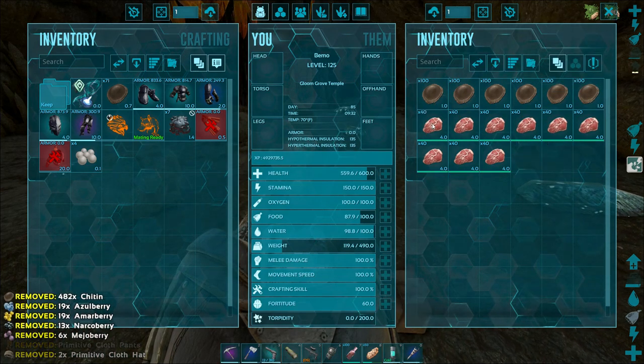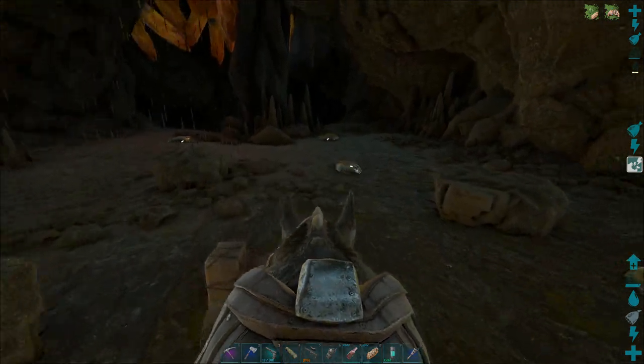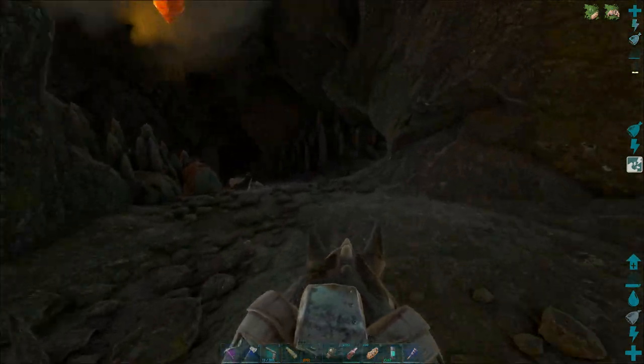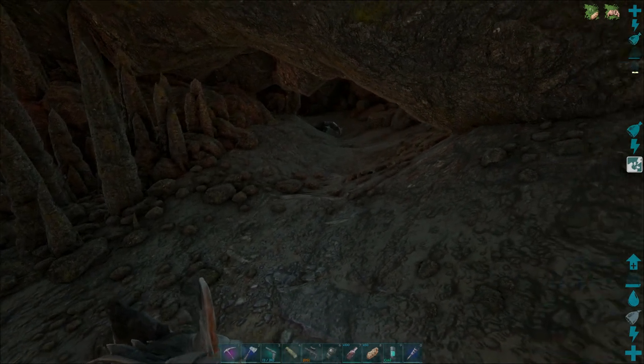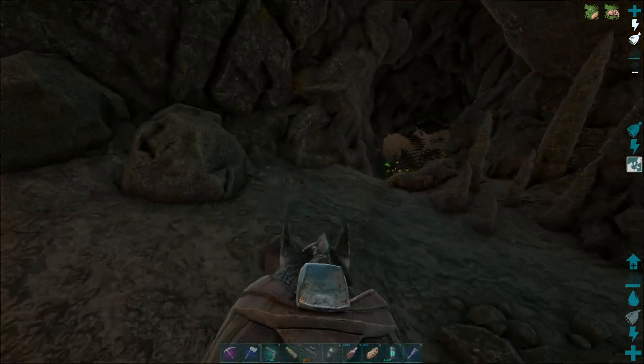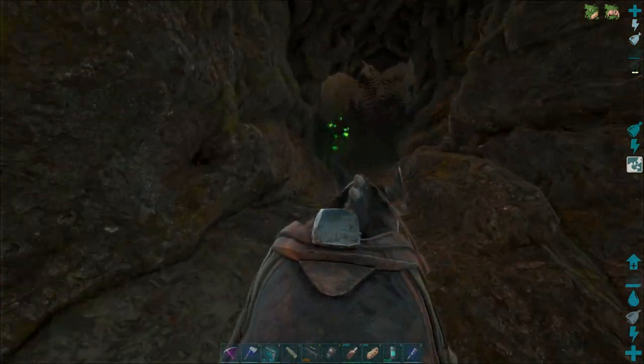We've got a bunch of food for Wingman — I mean, the poor dude always starves to death. Sounds weird in here — maybe it's because of the cave. We've got two ways to go. That way doesn't look safe. That way's got water. That way's not safe either. We're going in the water.